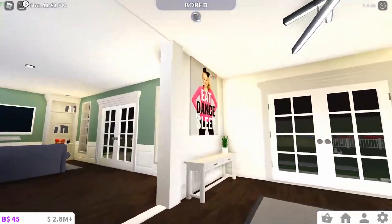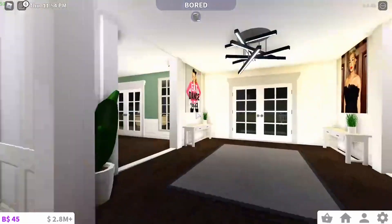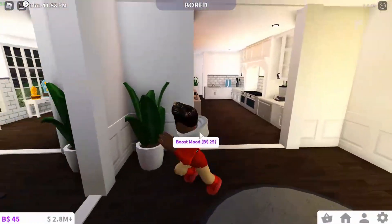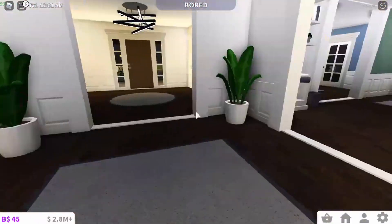All right, so we have the entrance here — I just made a little entrance room. And yeah, some of the photos might be messed up too, so just keep that in mind. We have this little entrance area and then a hallway down here, and just some plants and tables.